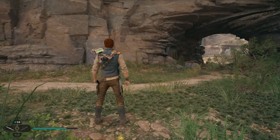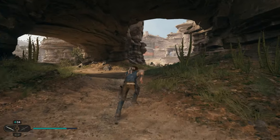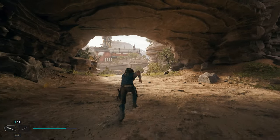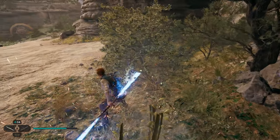Once you jump up here, the first thing we're going to do is go right into this cave. And when we go this way, you're going to have two directions — we're going to go left. As we work our way out from under this rock formation, you guys will see right here on the right side of the path is going to be your first seed pod.